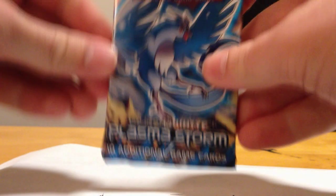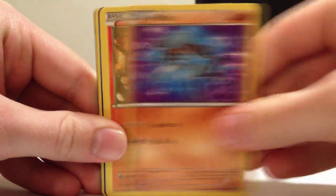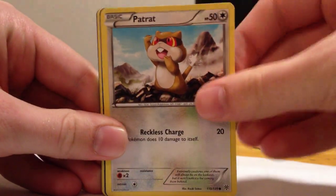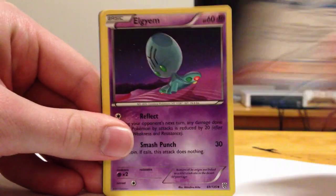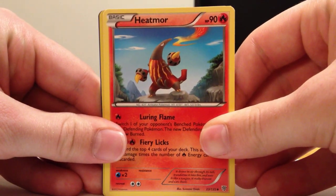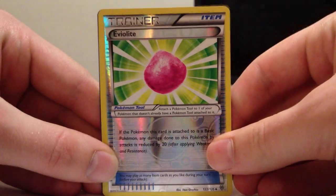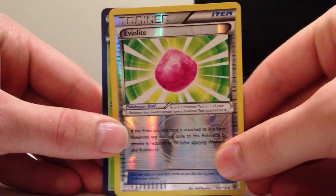Next pack is an Articuno pack. I almost messed up the card trick there yet again — it was a bit rough in my last video. We have Pansir, Joltik, Riolu, Chimchar, Petrat, Colrus — very nice — Elgium. We had a ton of those in the first box. We have Heatmore, a Reverse Violite — yeah, not too bad, very good looking — and Torterra, regular rare. Not too bad.